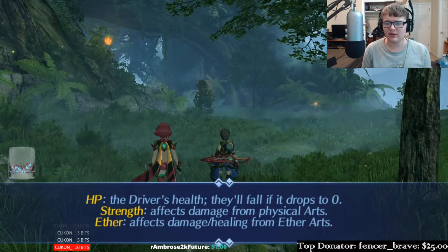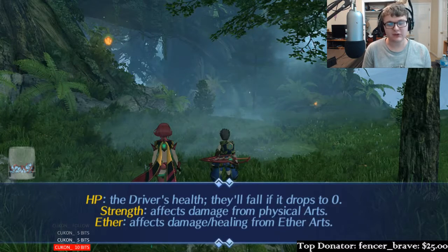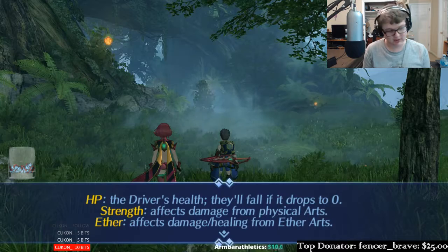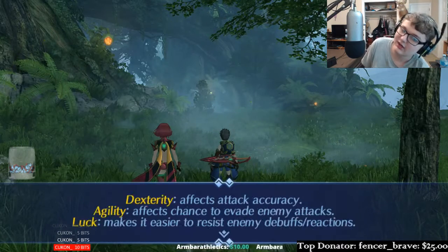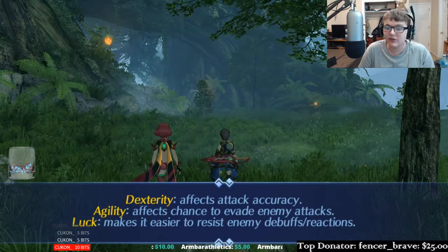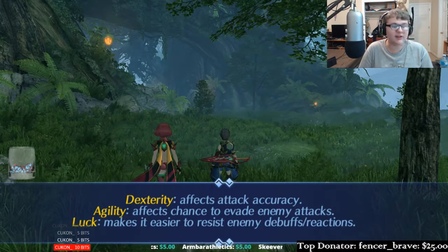HP is the driver's health — if it drops to zero, they fall. Strength affects damage from Physical Arts. Aether affects damage and healing from Aether Arts. Dexterity affects attack accuracy. Agility affects chance to evade enemy attacks. Luck makes it easier to resist enemy debuffs and reactions.